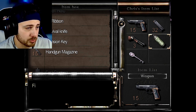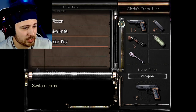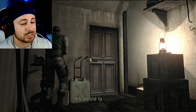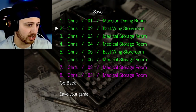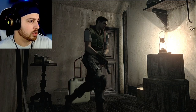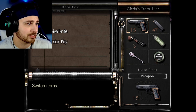We do need the imitation key. The handgun magazine — might as well take that to stock up. I don't want to take the fuel canteen; I know we kind of need it but I don't want to mess things up. I am going to save — I know we only have three, it's a little nerve-wracking, but this way we don't lose valuable progress. You know, I like to wonder: if I was this guy in this situation, how long would I last? For me, I don't think long.